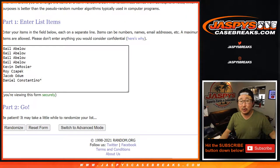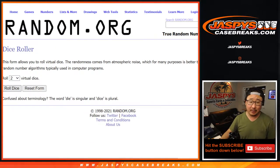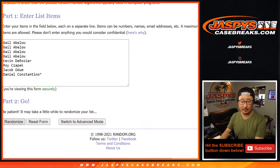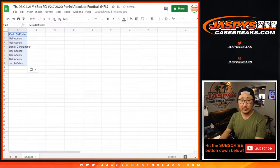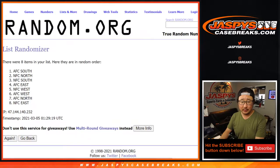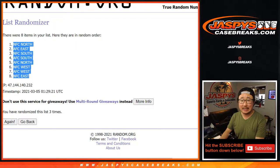Big thanks to these folks for making this happen. There are the divisions right there. Let's roll it and randomize each list — 2 and a 1 three times: 1, 2, and 3. Kevin down to Jacob. And then 2 and a 1 three times for the NFL divisions: 1, 2, and 3. After three times, NFC North down to the NFC East.